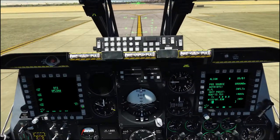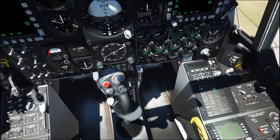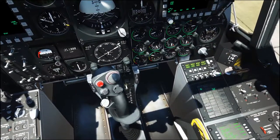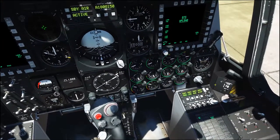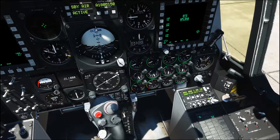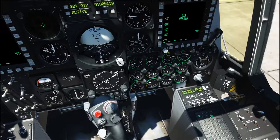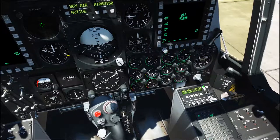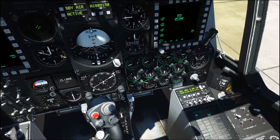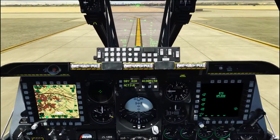We're just going to load this DTS data. Turn on the countermeasures panel — RWR and jammer. Just going to quickly reprogram program A: hit that switch up, highlight that, use the rocker to change the values. I'm going to do one chaff, one flare at three seconds spacing — it's good when you're over a target and you don't want to be pressing the countermeasures button all the time. Save that.